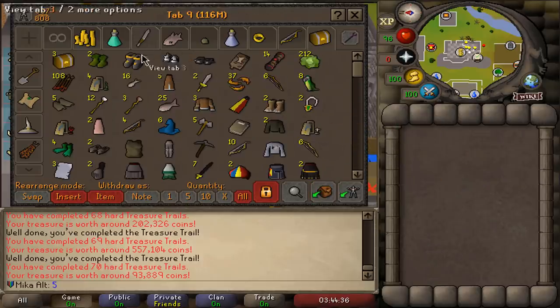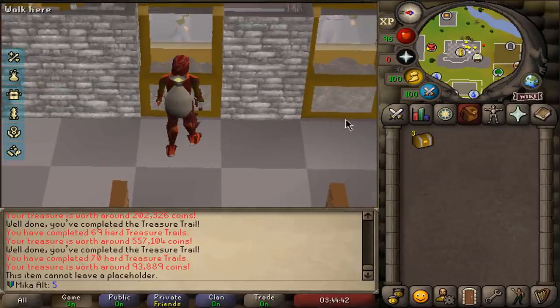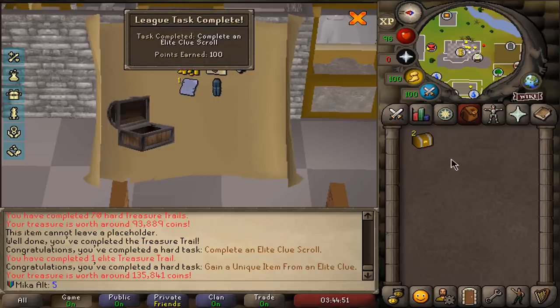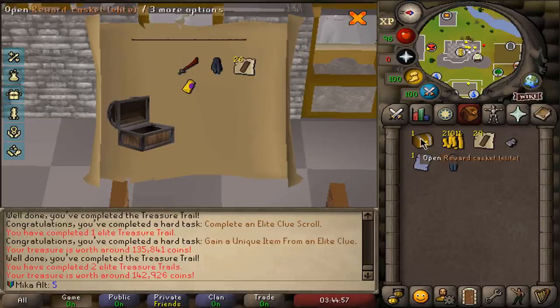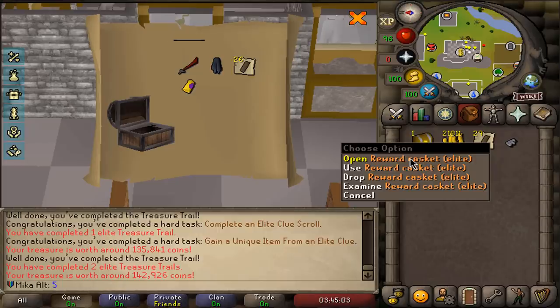And now, for the cherry on top — the icing on the cake — three elite caskets. Let's see if we get something cool. I don't care about Mimic because we cannot do it anyway. That's the first one for 100 points. One more for some Musketeer pants — that's a unique as well, extra points. And then another one — there it is, ladies and gentlemen, this has been the opening of the Trailblazer Leagues.